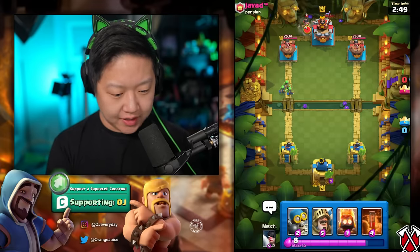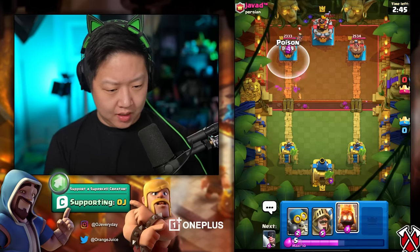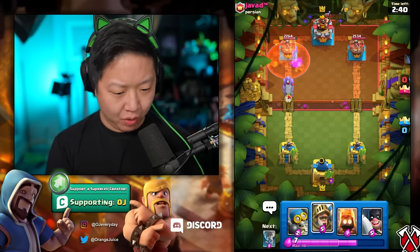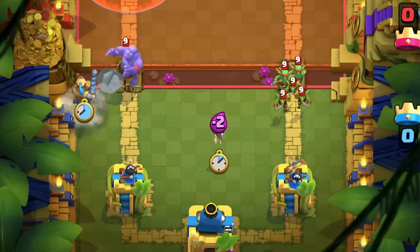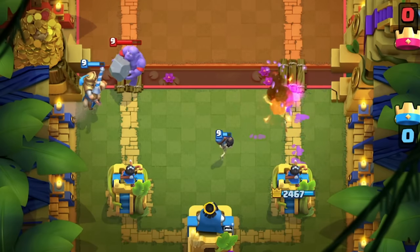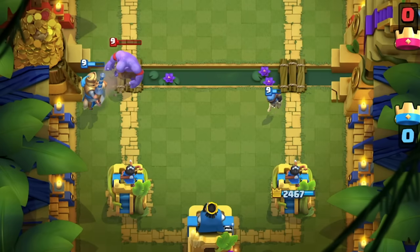Unless it's goblin drill. Now we pick everything on the left again. I don't know what my opponent has, I don't know what I have - I just glimpsed it really quickly. When there was goblin drill, do I have a small spell? I have arrows, I have tornado. Good thing I used poison on the princess. I got a bomber for the gobby gobs, I got a prince for the bowler which I put in too early - that's okay.